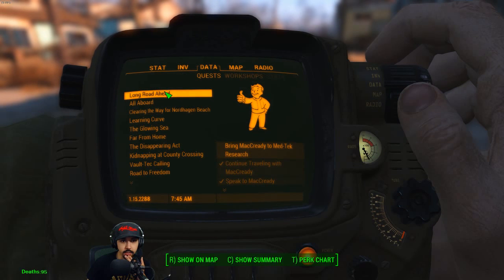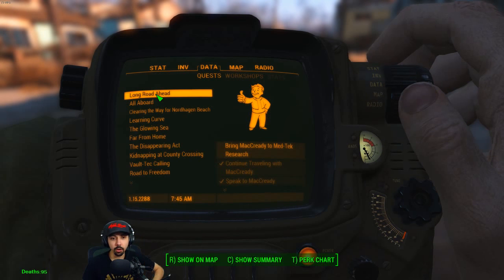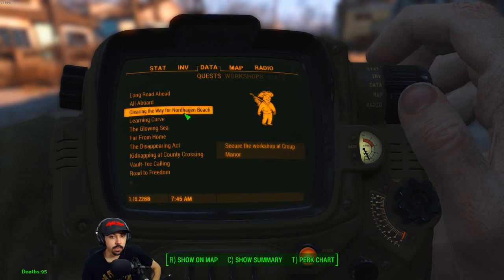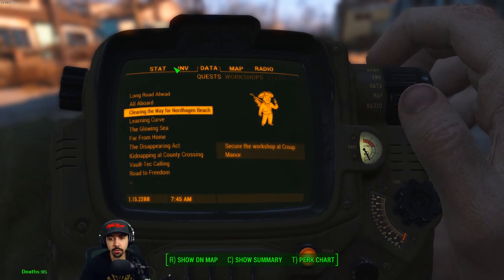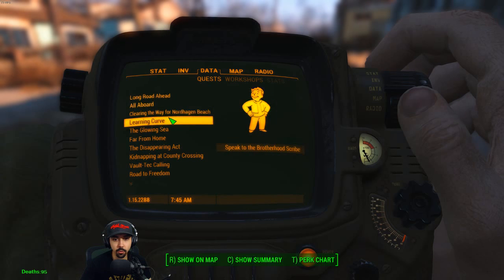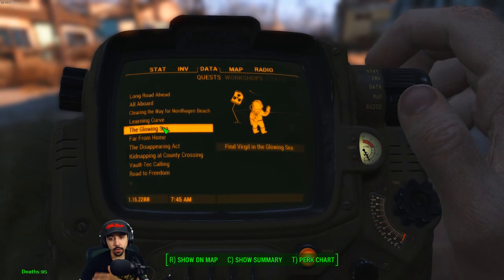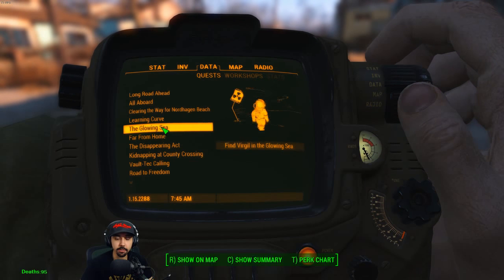Let's take a look at the quest. So we got Long Road Ahead. We could do the McCready thing - we'll hold off on that, that's DLC. I will do the beach when I have to do the escort thing with the Brotherhood Scribes. I don't know when I'll do that. Glowing Sea, we'll get to it eventually.